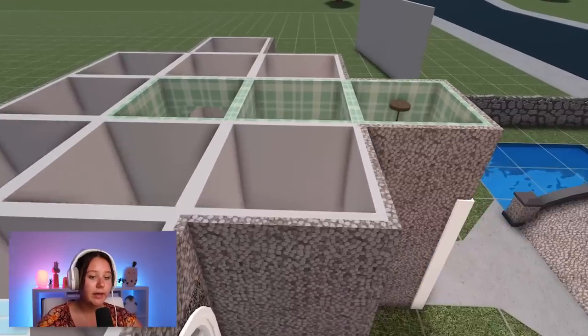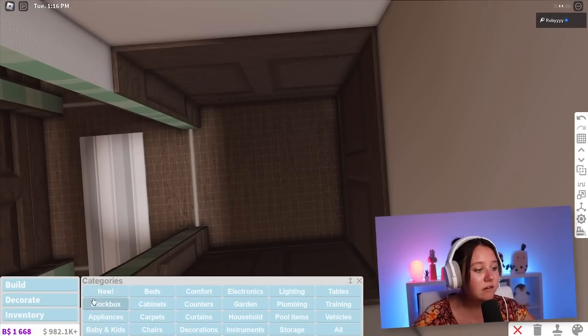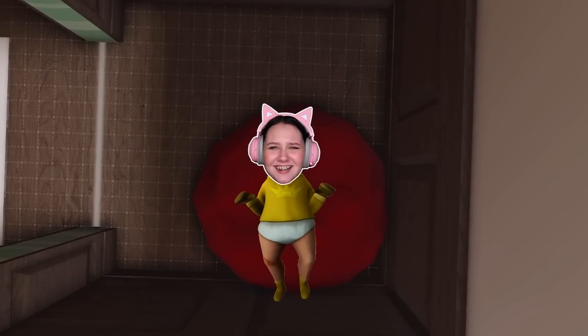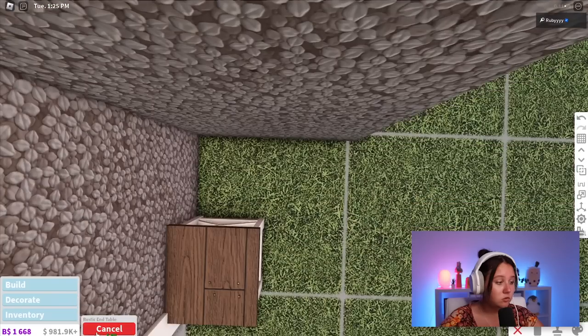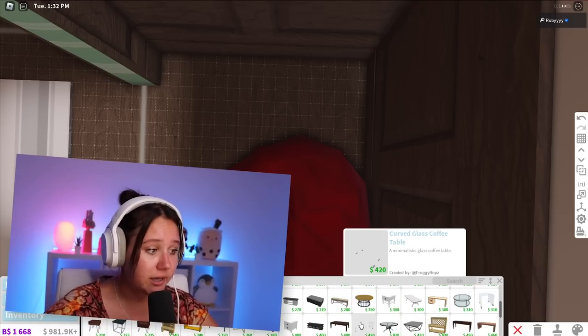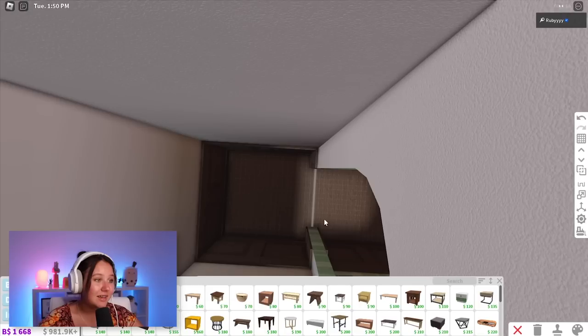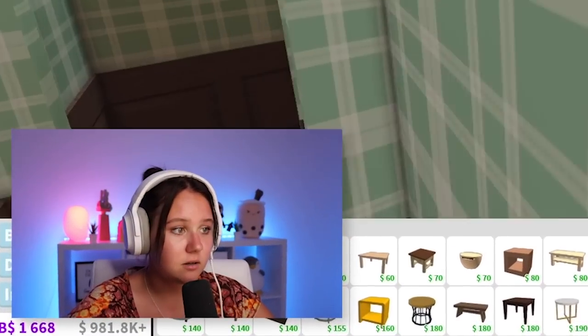Now we're gonna go to the living room. This archway is literally gonna save my life. How am I even gonna fit a chair in here? I'll try a kids' bean bag to the side and then get a table. That is bigger than my aspiration — why are you so big? I literally cannot wrap my brain around this. Oh wait — I can fit this cute little marble one in here.